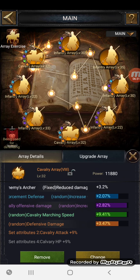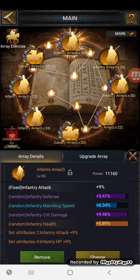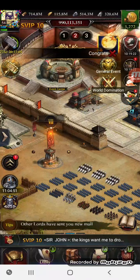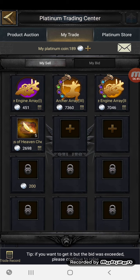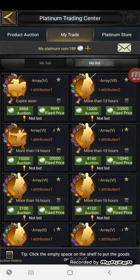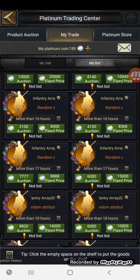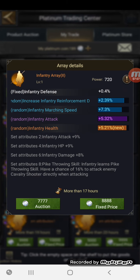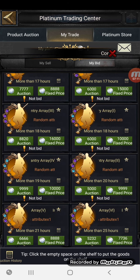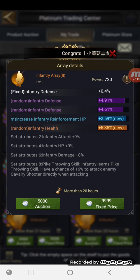Flicking back to infantry number one — I got a bit sidetracked there. I'm still trying to trade and sell some stuff. Looking at my current bids, I'm looking at slot number two. I have one here I was considering but I also have my eye on another — infantry two. Let me find it. Okay — more infantry health plus infantry reinforcement HP, which is great.